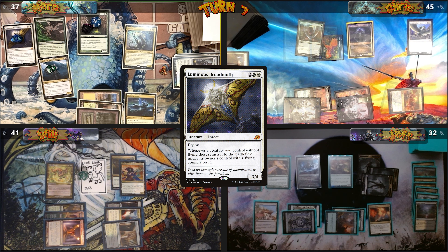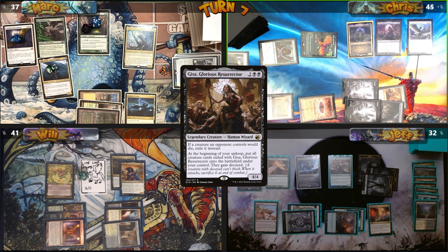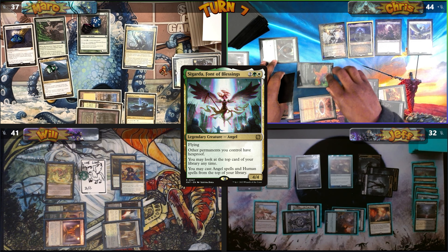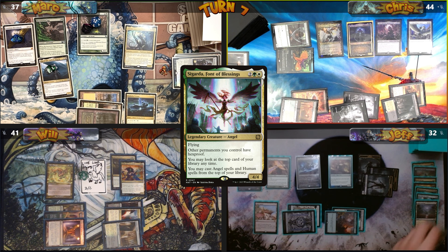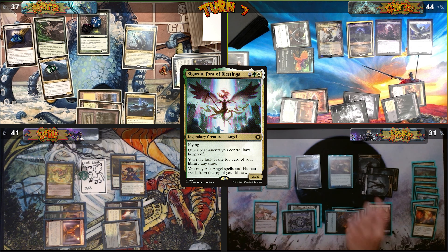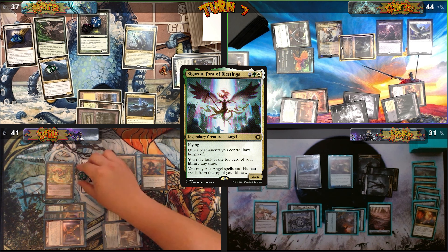Mark passes. I play Vault of Champions, cast Gisa Glorious Resurrector, then cast Sigarda Font of Blessings, giving my permanents Hexproof. I move to combat and Jeff sacrifices Prismatic Vista to fetch four plains. I send Myrkul at Will; he blocks with a Pegasus token and I pass.